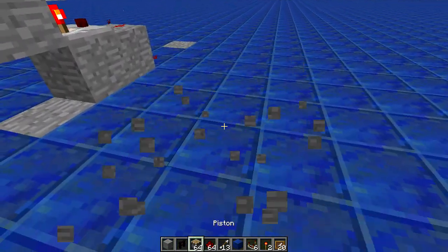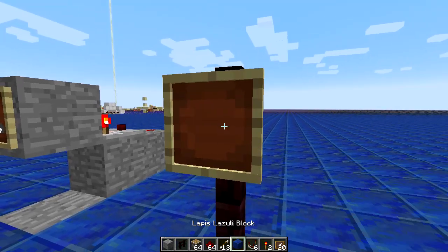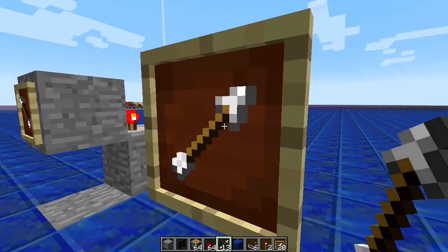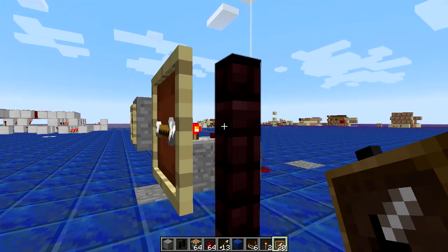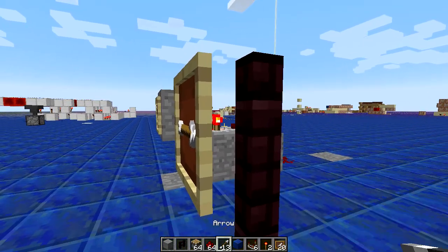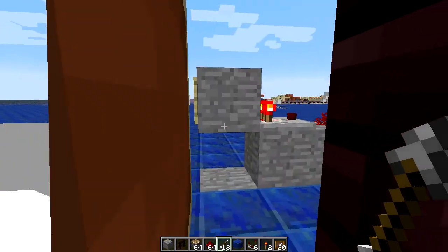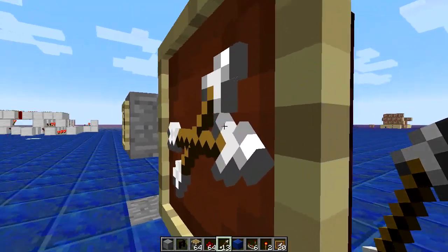So how do we do this? We're going to use another glitch here using fences and item frames. We're going to place our arrow in here just to show what happens. Now what we're going to do is place another item frame on the fence here, and the game lets us actually place it. Now you can't see it because they're completely overlapped, but if we carefully go in here and right-click the back, you can see we can place another item in here.